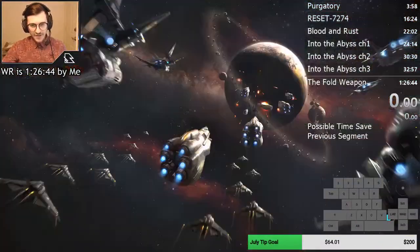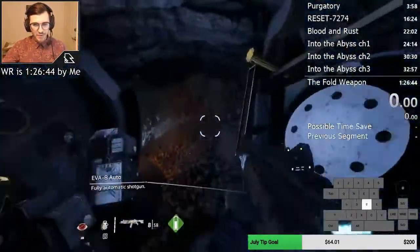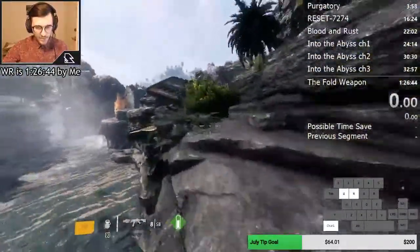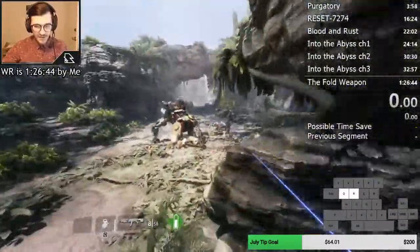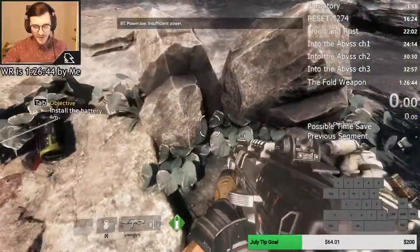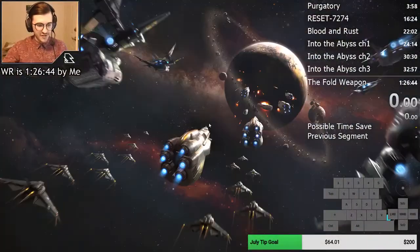With this grenade, you're going to want to be aiming for a rock that's in between the three grunts. Some of these guys can just be really hard to kill — I don't really know why. If you can kind of nest your grenade right in this little nook, it pretty much kills all three of them all the time.